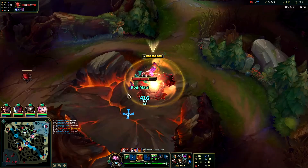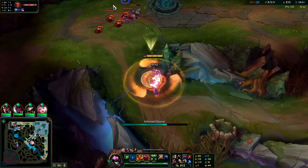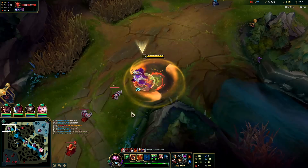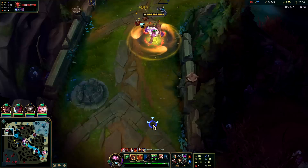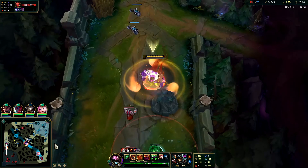Let me split top — we just need to keep pressure. Kog'Maw is dying a lot and no one's really peeling for Kog'Maw, so if they just focus him he'll die instantly. If I was behind, or if people were peeling for Kog, I would definitely give Kog Red Buff. Then you see all the enemies are missing — it takes three or more of them to kill me. They play really really cheesy.